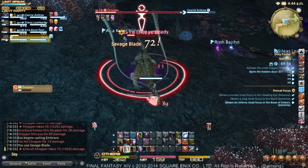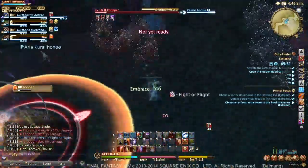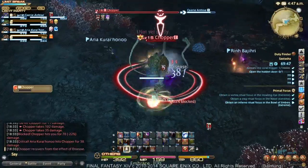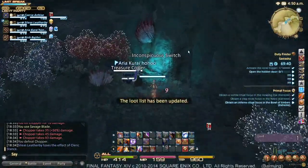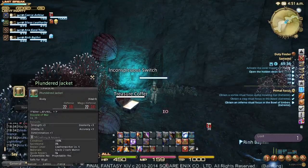If we don't have Fight or Flight, using Flash actually generates more single-target enmity than using Fast Blade and Savage Blade. But it doesn't deal any damage. So if you can avoid using only Flash, it'll probably help get through fights faster.